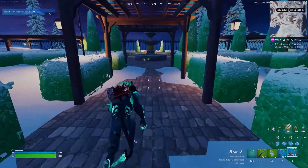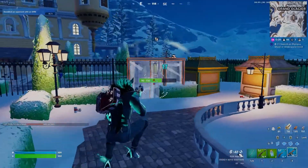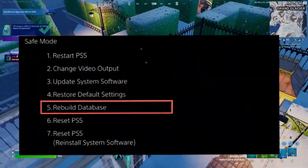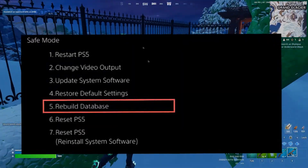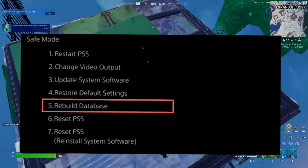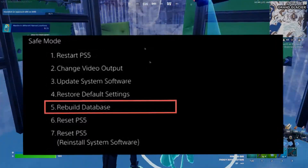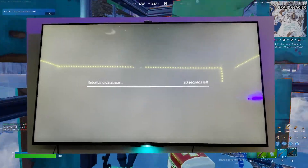Next step: you can rebuild your PS5 database. First, completely power off your console. Open the safe mode menu by pressing and holding the power button for a few seconds until you hear two boot-up sounds from the PS5. Connect your controller via the USB cable and enter the system. Select the fifth option, which is Rebuild Database, to begin the process. The PS5 will restart and initiate the rebuilding procedure.